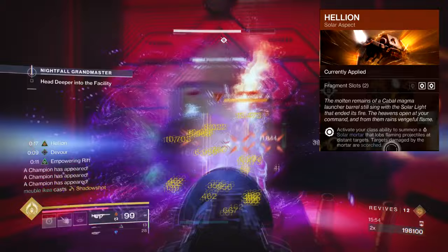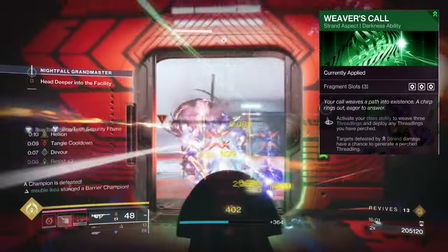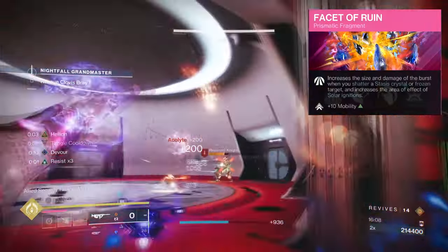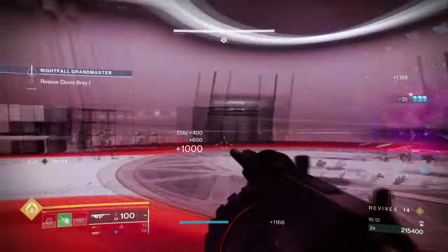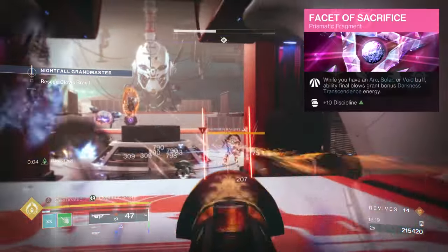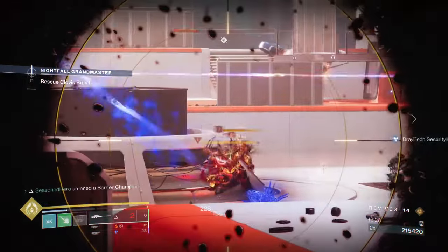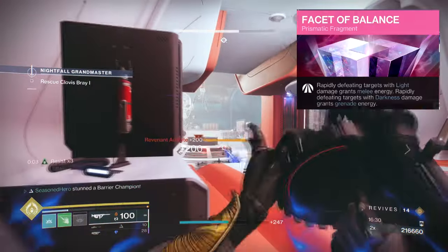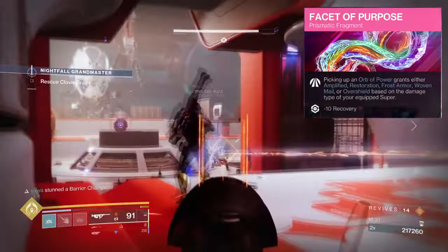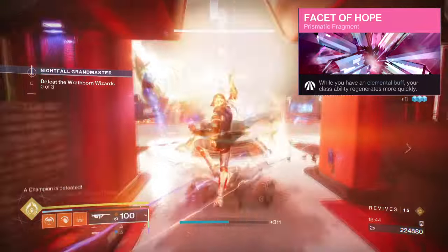Helion — activating your class ability will produce a solar mortar that lobs flame projectiles that scorch targets. Weaver's Call — activating your class ability will weave three Threadlings at a target. Facet of Ruin — increases the Shatter Burst of frozen targets and glaciers, and also increases the AoE of Ignitions. Facet of Protection — while surrounded, you gain increased damage reduction. Facet of Sacrifice — while having an Arc, Solar or Void buff, final blows grant bonus Darkness Transcendence energy. Facet of Balance — rapidly defeating targets with light abilities grants melee energy; rapidly defeating targets with dark abilities grants grenade energy. Facet of Purpose — collecting an Orb of Power grants a self-buff that matches your super correspondence. Facet of Hope — while having an elemental buff, your class ability regenerates more quickly.